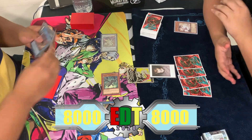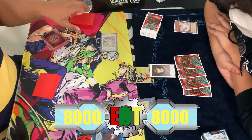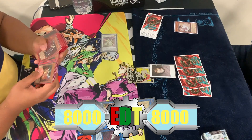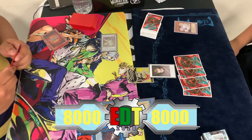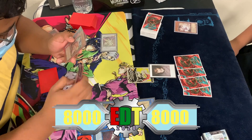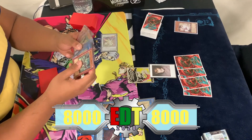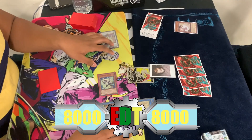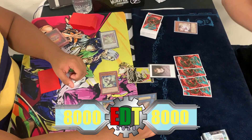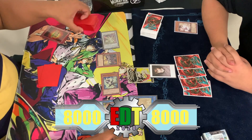Now summoning Black Metal Dragon, then another Link Summon into Protector Whelp of the Destruction Dragon. Guard Dragon Pisty is summoned. Red-Eyes Darkness Metal Dragon is fetched — the commentator clarifies it came off the Black Metal Dragon, not Pisty.